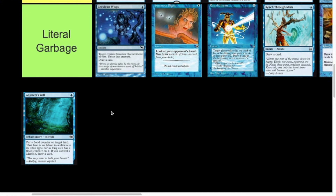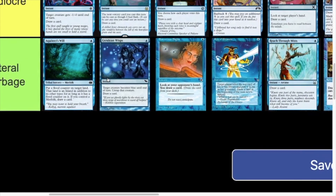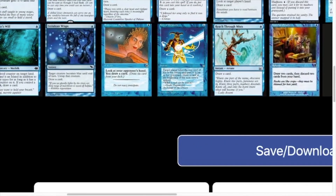And finally we have Aquitect's Will — puts a flood counter on target land and it becomes an island in addition to its other types; if you control a Merfolk, draw a card. It's also tribal, so it puts two card types into your graveyard. But outside of Merfolk decks it's not playable at all. It's real strong in Merfolk decks with all the Islandwalk, but outside of that it really doesn't see any play. I'm putting it at the top of Literal Garbage because in Merfolk decks it's right up there in the Insane tier, but outside of that it doesn't see any play.